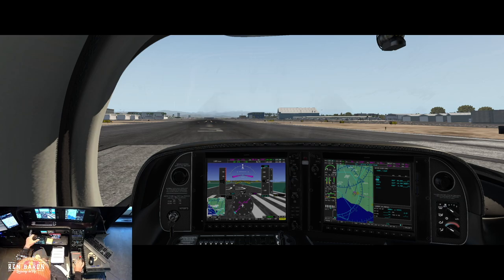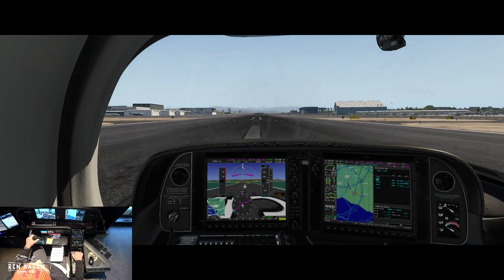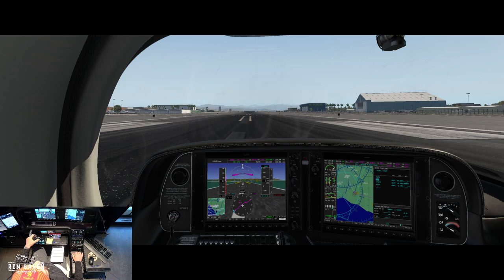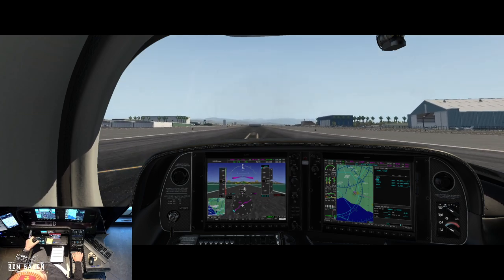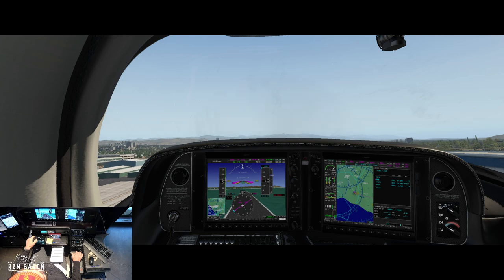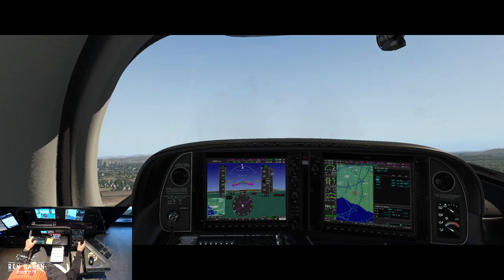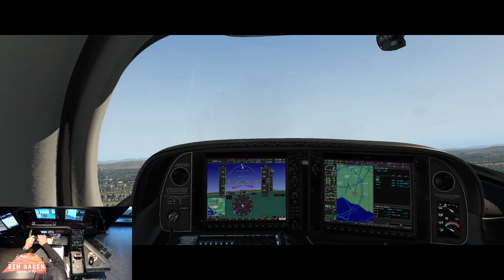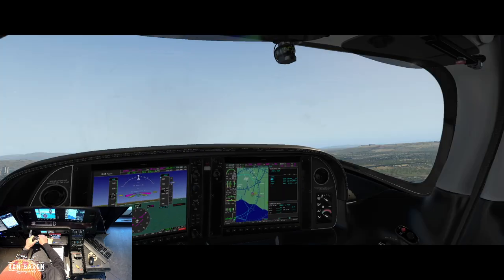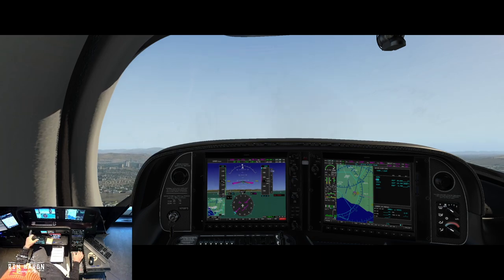Let's get it going — keep her down the runway, get that rudder in, power all the way in, eyes down the runway. Start pulling back, keep her over the center of the runway. 90 knots, flaps up, trimming. Set our indicated airspeed for 120 on our climb. Making a left downwind departure — coming up on the freeway here.